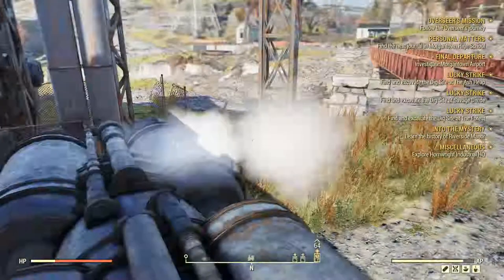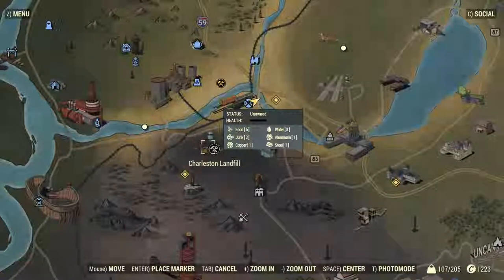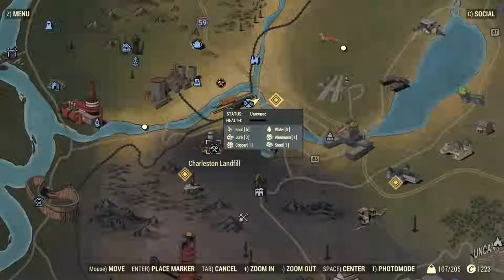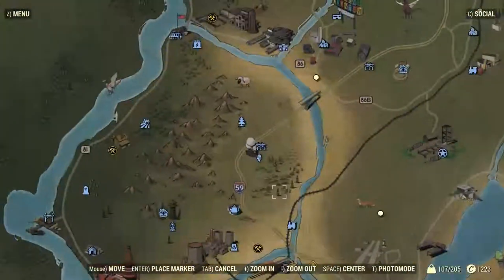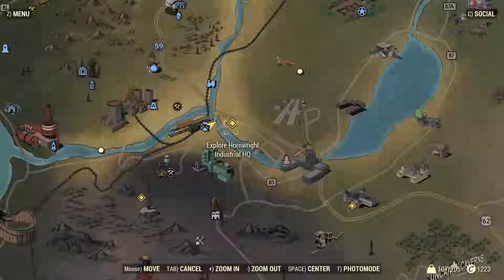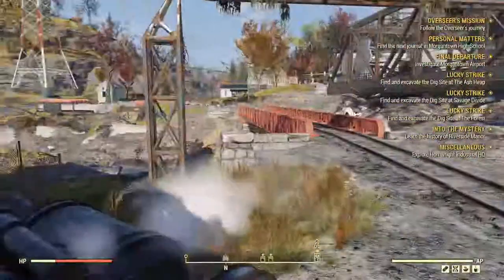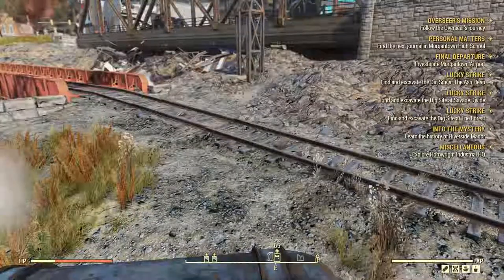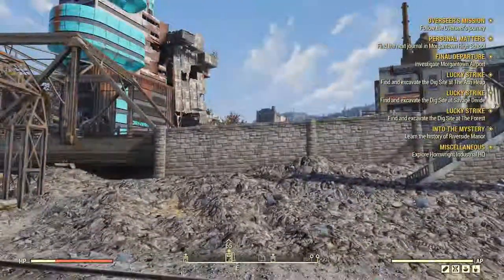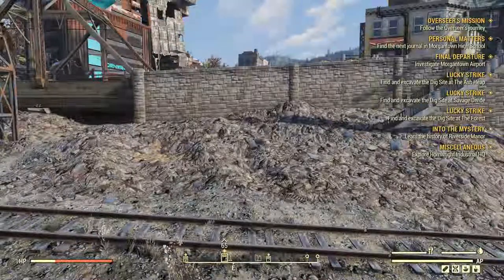Let's open up our map here - we have Hornright HQ there. I don't need anything here except maybe junk. I think our next option is to go explore the Hornright HQ. We're at about an hour - I don't want to have you guys sit through a two-hour-long video. So what we'll do is go ahead and end things for now. When we come back, I'll jump up that wall and then we'll explore the HQ there. That's the plan anyway. Until then, bye now.